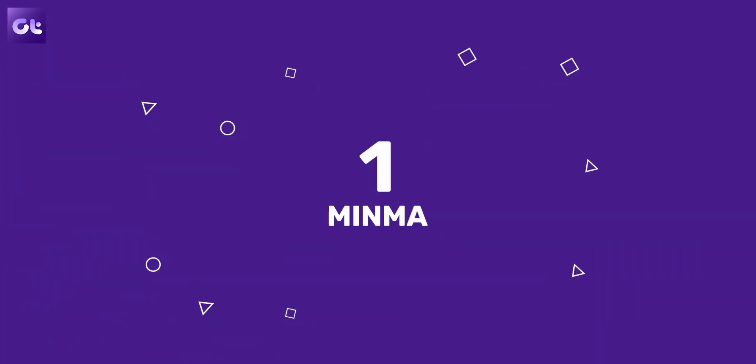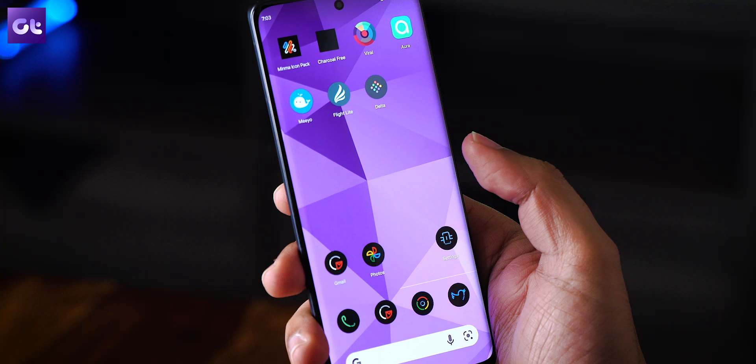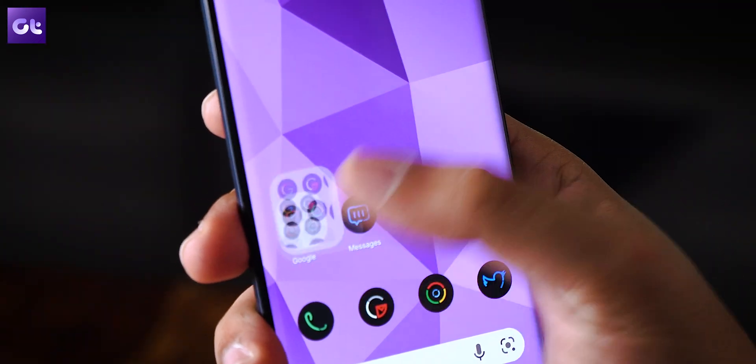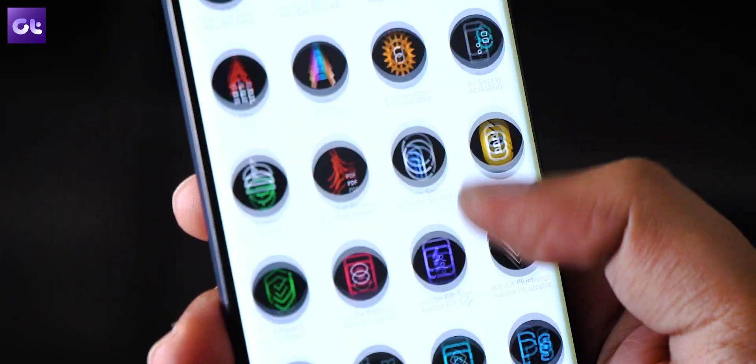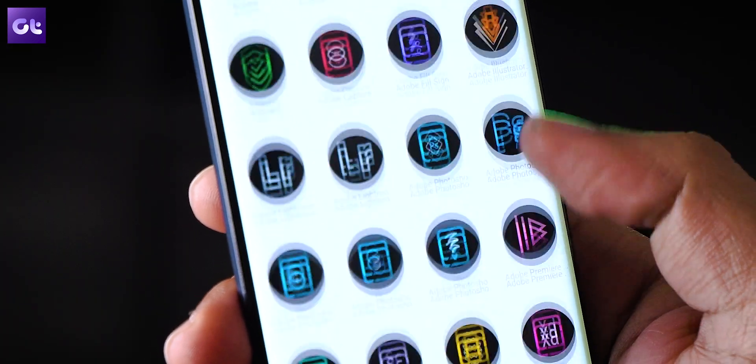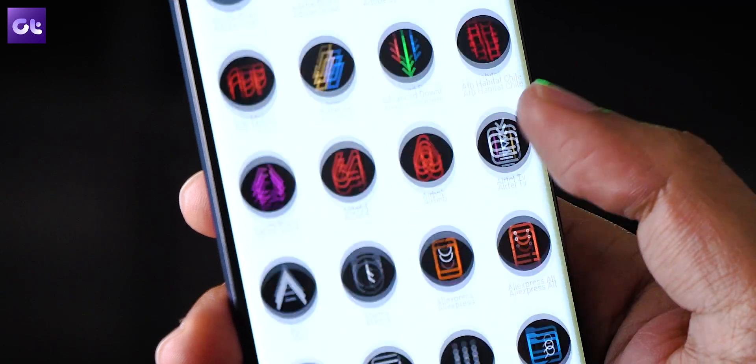First up, if you are someone who likes dark and contrasty themes on your phone, Minma is the first icon pack you should check out. It offers a minimal design for every icon, going for a dark circular background with colored lines and strokes drawing out the icon. These lines are very creatively colored and placed, making sure your icons look different from the default ones.